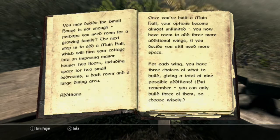Main hall. You may decide that the small house is not enough — perhaps you need room for a growing family. The next step is to add the main hall, which will turn your cottage into an imposing manor house, with two floors including space for two small bedrooms, a back room and a large dining area. Once you've built a main hall, your options become almost unlimited. You now have room to add three additional wings, each offering three choices of what to build, giving a total of nine possible additions. Remember, you can only build three of them, so choose wisely.